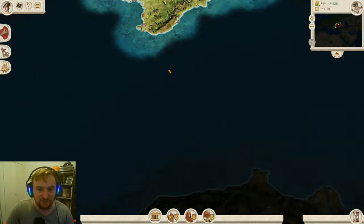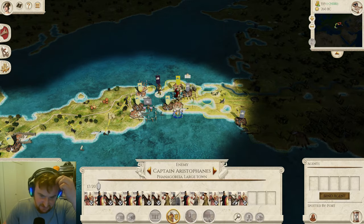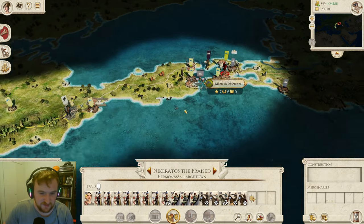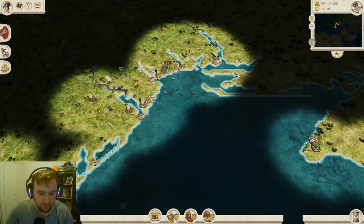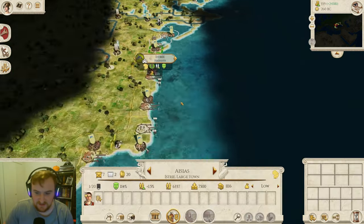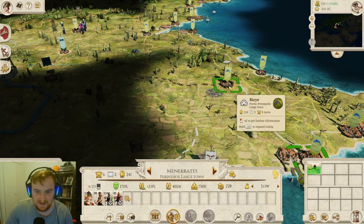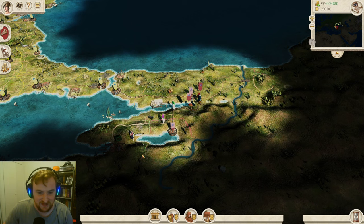Anyway guys, the plan for today is going to be mopping up the Bosporans. We do have to fight this army which is not going to be too fun, especially with such damaged horse archers over here. We do have a comparable amount of cavalry - I'm hoping they'll come and attack us and we can take a defensive position. The Thracians are still at war with us but they're still a little bit scared of taking these settlements.